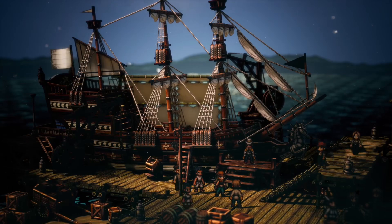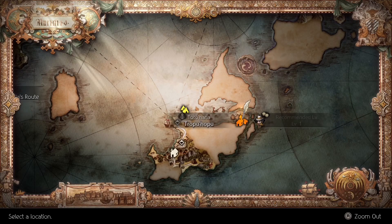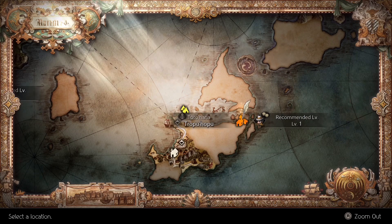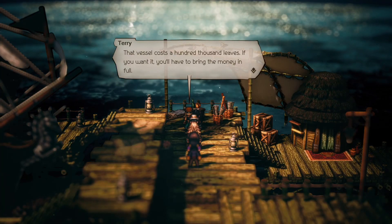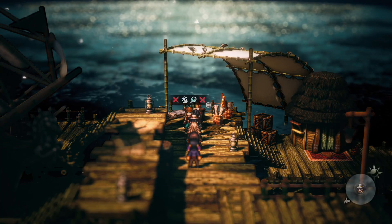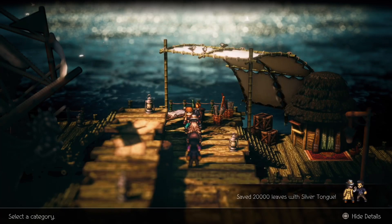To get it, you need to have Partizio in your party and head to the shipyard in Tropu'hopu. It will trigger the Scent of Commerce event and allow you to purchase a ship for 100,000 leaves. So before you buy, make sure to hire an NPC for some discount.